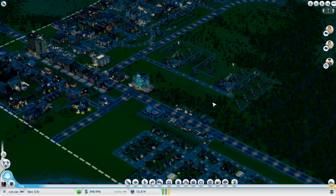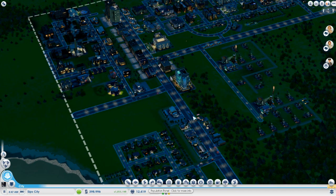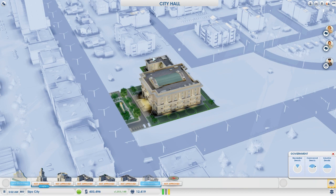These guys are all moving in — look at this, we've got 12,419 people living in the city now. Fairly close to getting the next upgrade for City Hall. We went for the Department of Utilities so that we could get the sewage treatment plant, the big water pump that we're probably going to hook up in Twain at some point and feed water into this city.